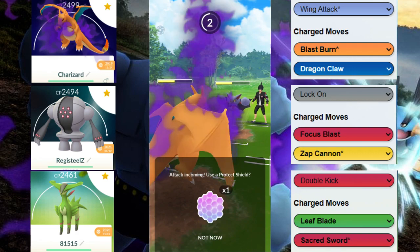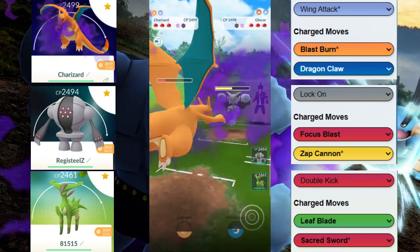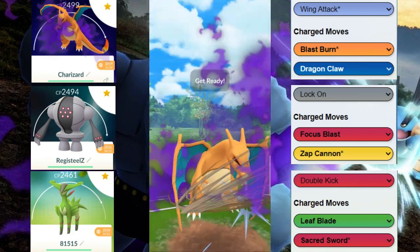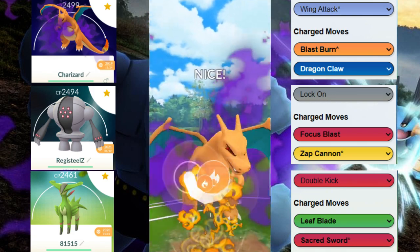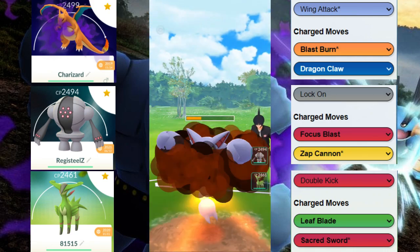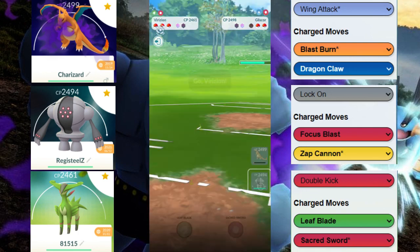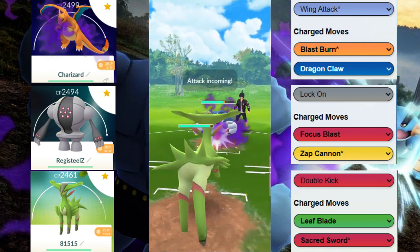We know we can probably survive this nice slash, and now we're just gonna apply the pressure and see if we can get to a Blast Burn — this either gets the last shield or possibly KOs. And perfect, we do still maintain the switch and now we're trying to immediately switch out.